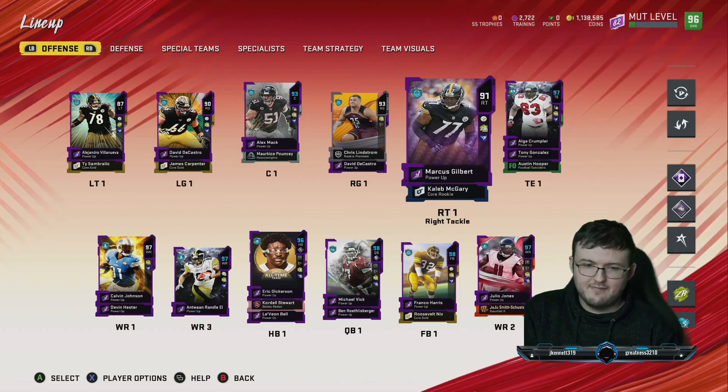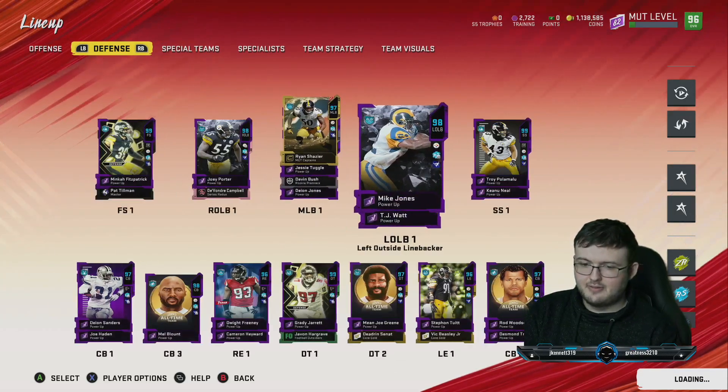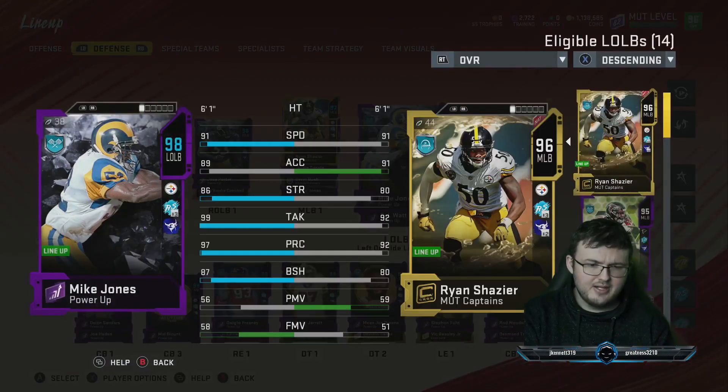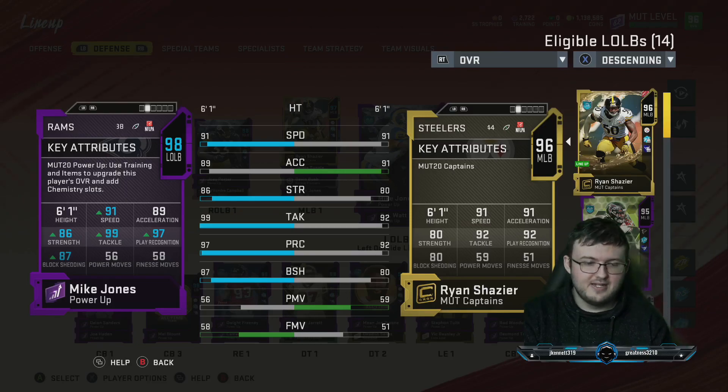Defensively is where we actually made most of our improvements. That's going to start off right away with Mike Jones, the new Team Diamond. He was a Pittsburgh Steeler for, like, the last two years of his career. So he comes in at 91 speed, 86 strength, 99 tackle, 97 play recognition, 87 block shed, 58 power move, and 58 finesse move.